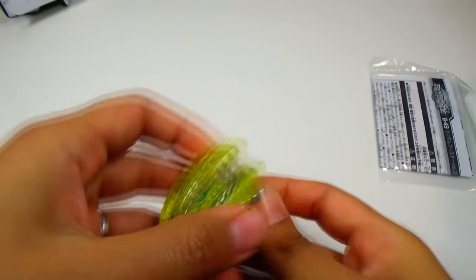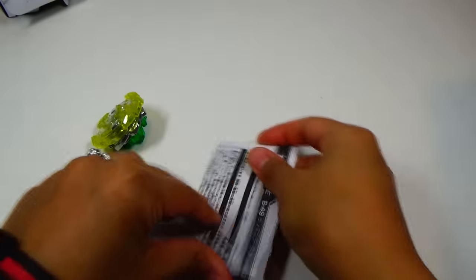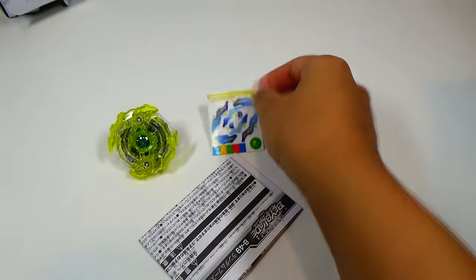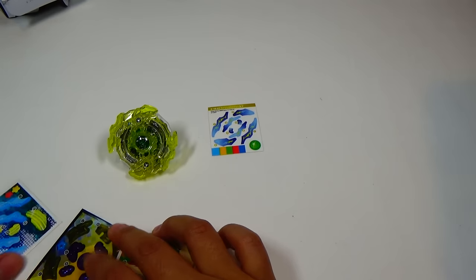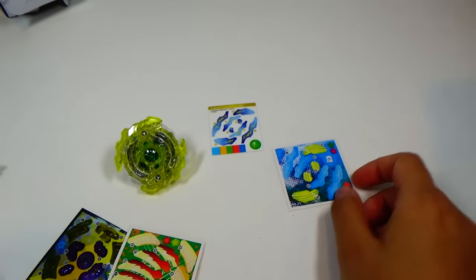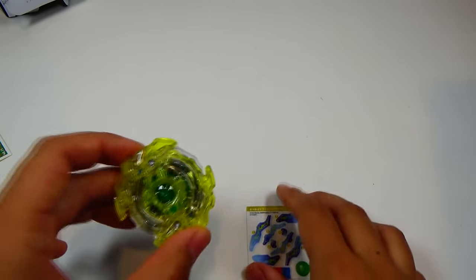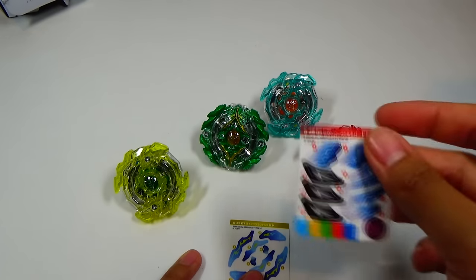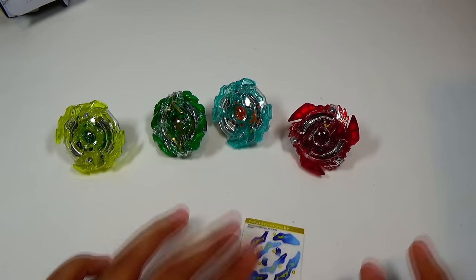Let's open this up and take a look at the stickers real quick. Yeah, these will look really nice together. We got another Ragnarok one — kind of like the same colors. I like these ones, they kind of look like blueprints, really nice. There's a purple one too — I don't really like this one, the lime green doesn't look that good. I'm going to put stickers on for all these Beyblades, maybe except for the Valkyrie, because I'm not sure which sticker set I want to use.